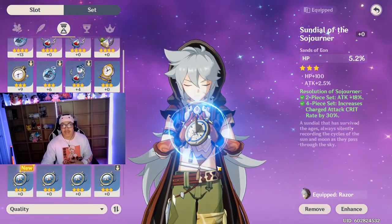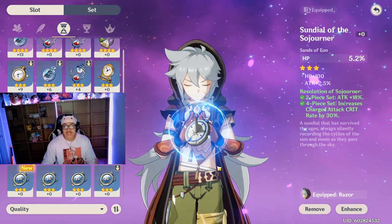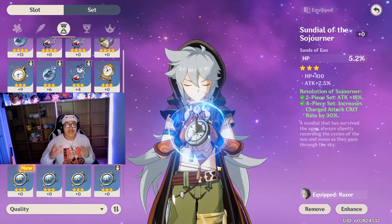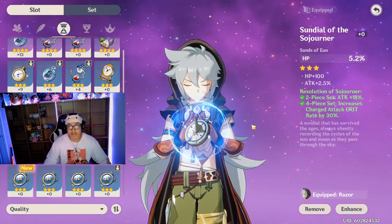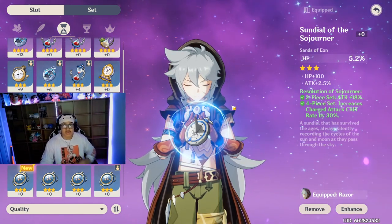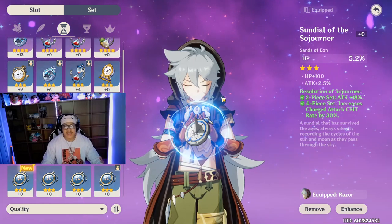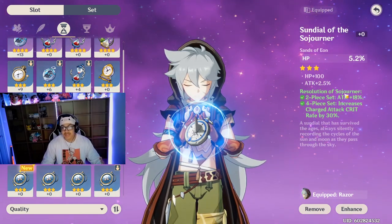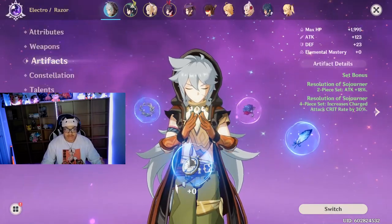Artifact-wise, right now I'm running the Resolution of Sojourner four-piece set. The two-piece gives you plus 18% attack. You want to give Razor a lot of attack, a lot of crit damage, or a lot of crit rate, because he is built to literally dominate the field. For a four-star, he should honestly be five-star — he is absolutely insane.